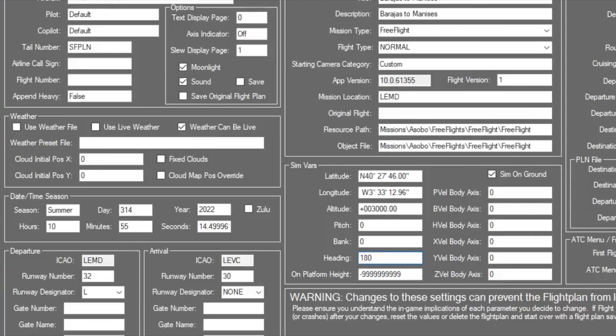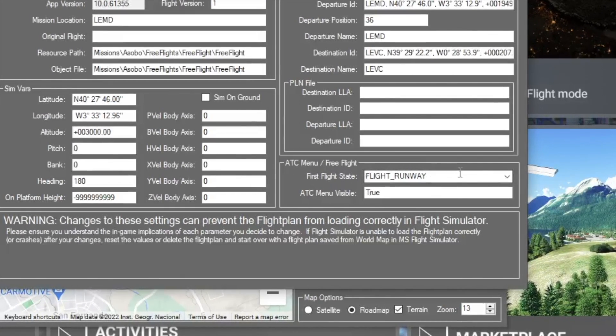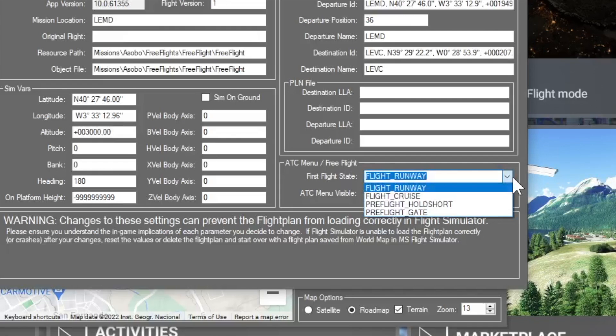We can select whatever heading we want — let's say due south — and now my sim will no longer be on the ground. I also need to change my ATC menu free flight state from flight runway to flight cruise so that the game knows I want to start in flight.